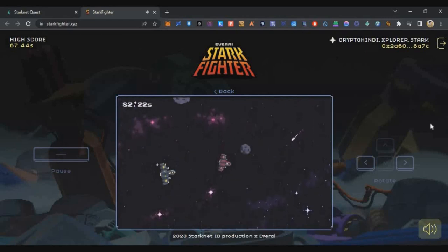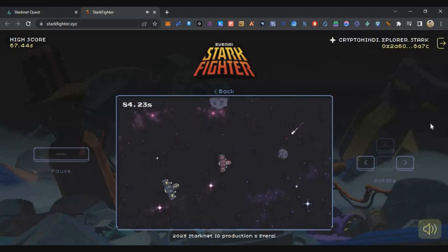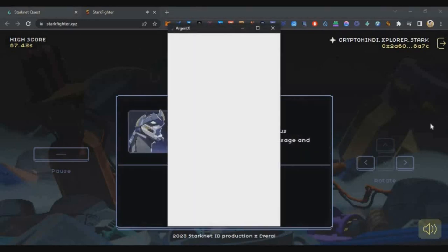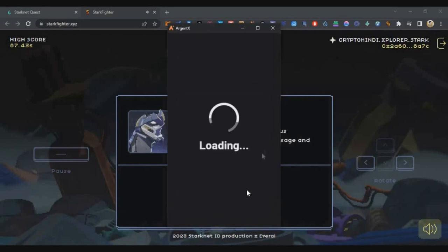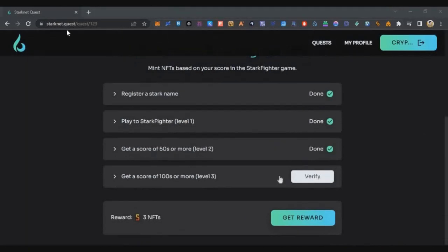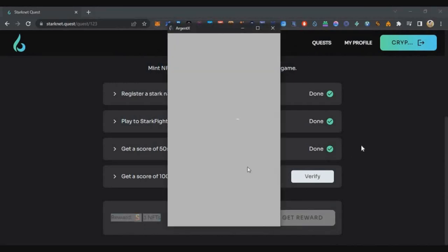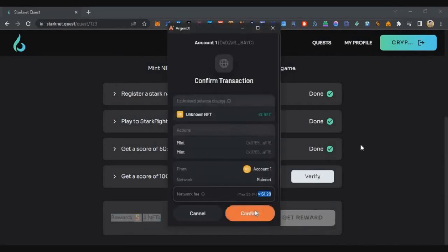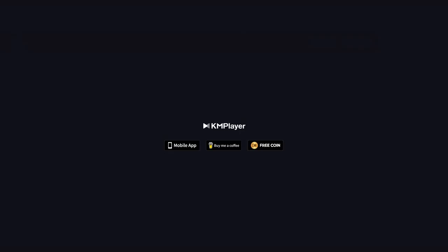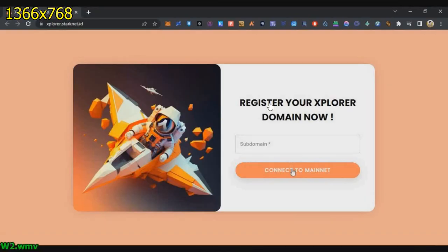After a bit more practice my score reached around 87 in that particular round. Maybe one or two more attempts and you can reach 100 as well. Once you get a high score, the sign-in message will appear — sign in. After that, go to the Star Net page, connect your wallet, verify, verify again, and click 'Get Rewards'. You will mint three NFTs, which will accumulate on the Starknet blockchain — that is the advantage.